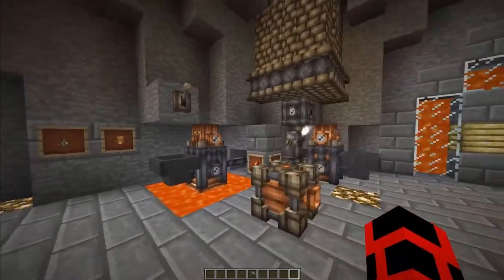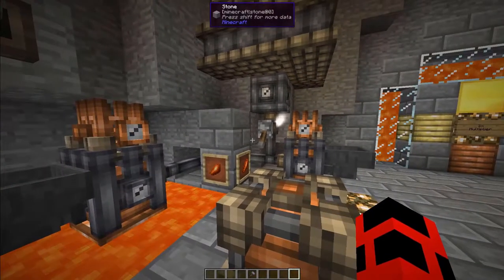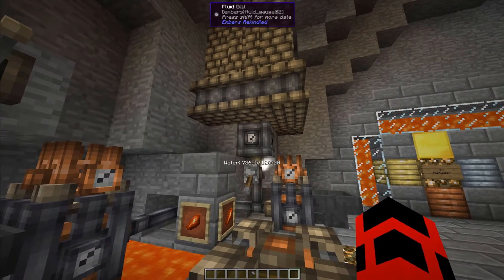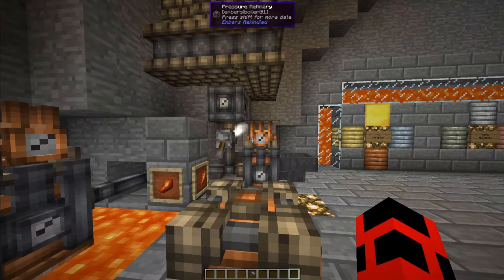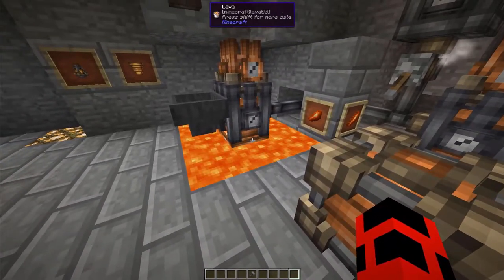First, let's talk about ember generation. While the ember activator is fine, there's a higher tier generator called the pressure refinery. This generator requires water to be piped in in order to produce ember. By default, the refinery produces 1.5 times the amount of ember an ember activator would. However, if you place a metal block surrounded by lava, the multiplier can reach up to 3 times.